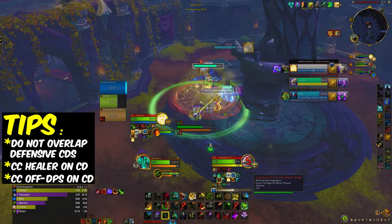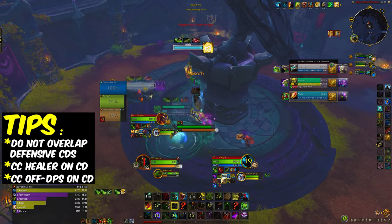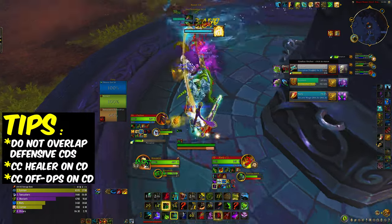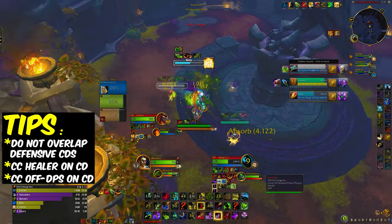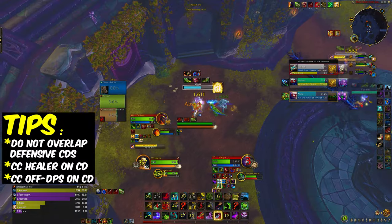Here I set up the CC on the healer with an Intimidation into a frost trap. The mage already used Ice Block, so that tells me we are 100% going for that mage because he doesn't have that wall anymore. I use Coordinated Assault to gap close and have a ton of pressure, and I use Scatter on the monk.